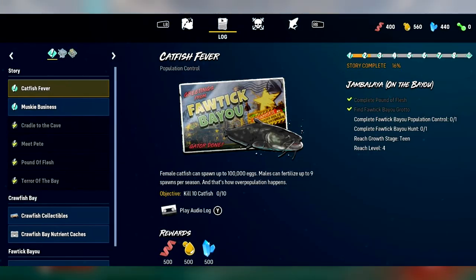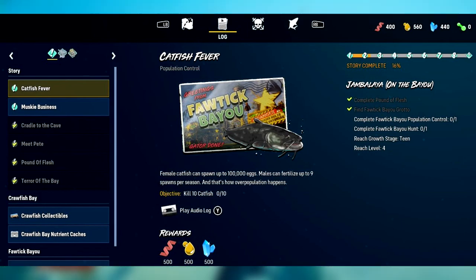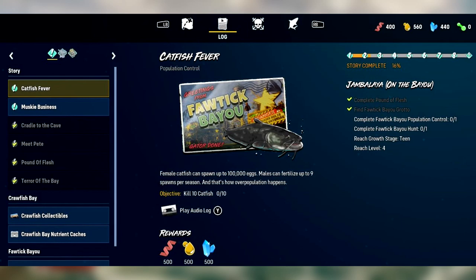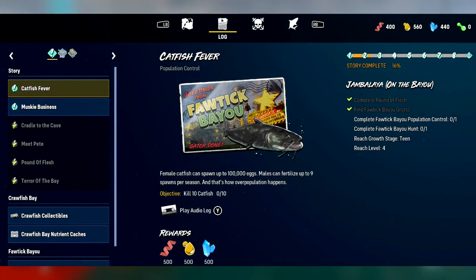In this image we can see the log menu, which shows missions, quests, and stuff. This one shows Catfish Fever, with info about catfish explaining how they overpopulate due to females spawning 100,000 eggs at a time and males fertilizing up to nine spawns per season — that's 900,000 catfish. The quest is to kill 10 catfish, with rewards being 500 of the red, yellow, and blue nutrients.